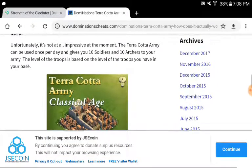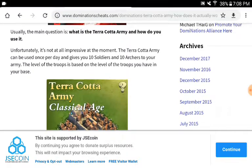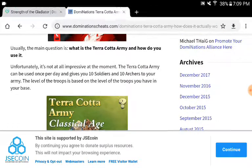Definitely consider both options. At this point, I can't tell you which one is stronger. The Coliseum, personally, I think is more effective with its defense and gives you a bonus in attacking. The Terracotta Army has a little defensive benefit too, but I can't discredit it. I'm going to stick with the Coliseum for now and maybe continue saving crowns and thinking about it. Let me know in the comments if you're happy with the Terracotta Army — I'm really interested in that.